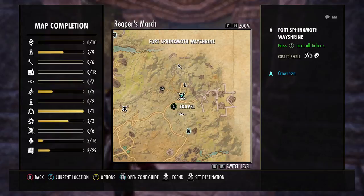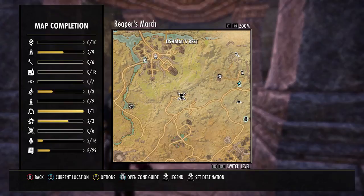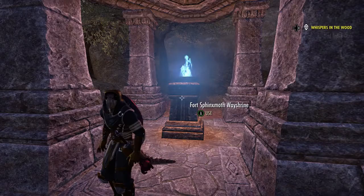We're going to bring it up on our personal map. Here's the wayshrine we're starting at, following the road along this way, and we're going to cut straight north just before and around the world boss here. Here's Shemal's Rest — we're just east of him, right about here.